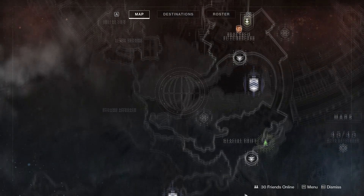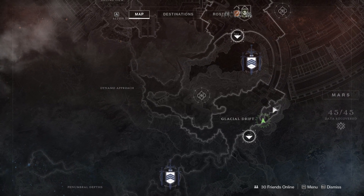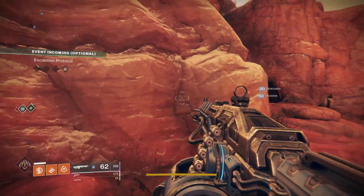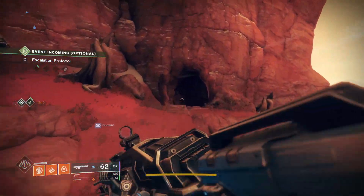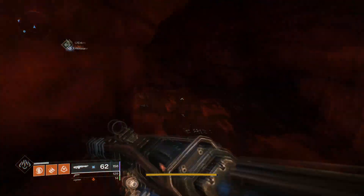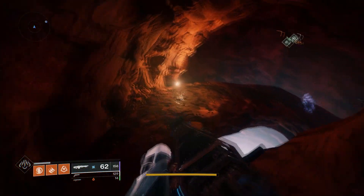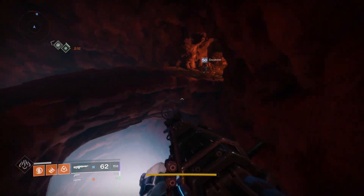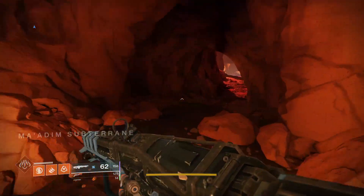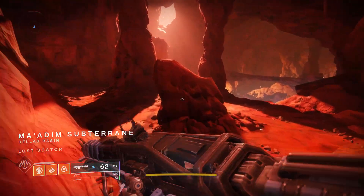Now we're moving on to the last farm, which is for the Right Side of Wrong Pulse Rifle. This one is at the other side of Mars on the Hellas Basin. You can pretty much just run through it and pass everything and kill the boss at the end, but there are a lot of enemies that spawn with the boss and the boss is kind of a tank, so just be aware. When you run through this, make sure you go all the way up to the checkpoint that says you're at the Hellas Basin, and wait a second so you give time for the boss to respawn and for the Lost Sector to reset. Then you can run through it and repeat until you get a Pulse Rifle that you want.